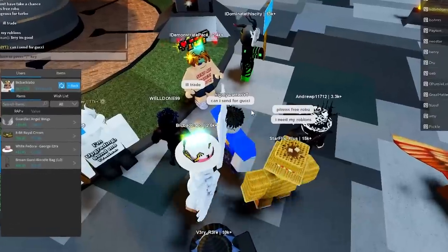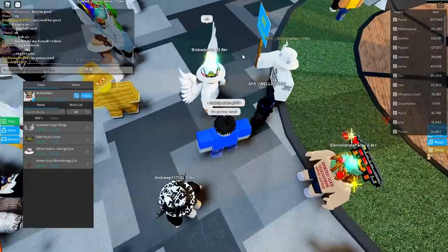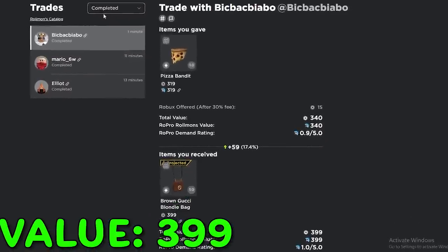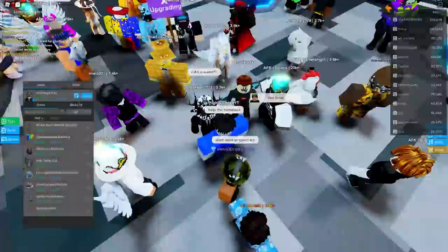Maybe I can get this guy's Gucci bag. I'm gonna send him my item and all my Robux for it — pray to the heavens. This thing is projected, hopefully he takes it because it's projected. He actually accepted — oh my god, that is a very good trade!